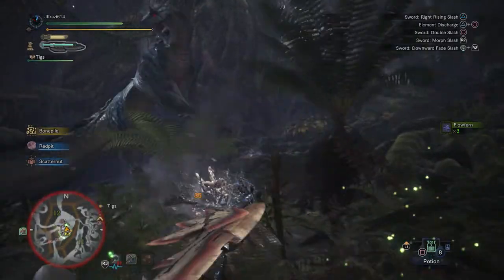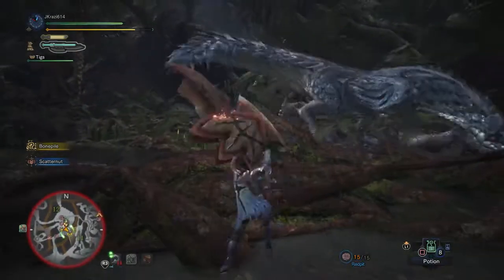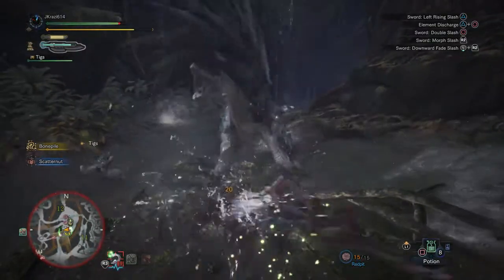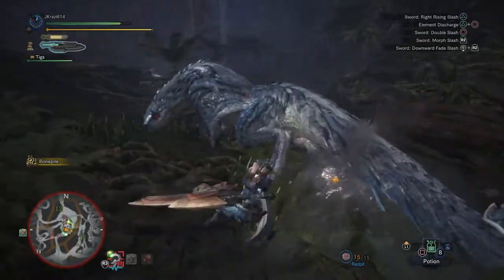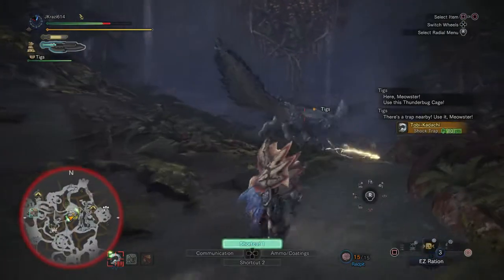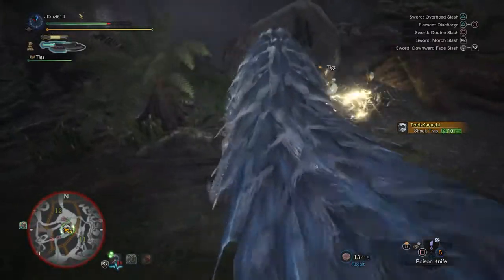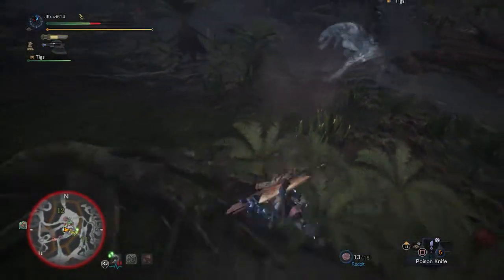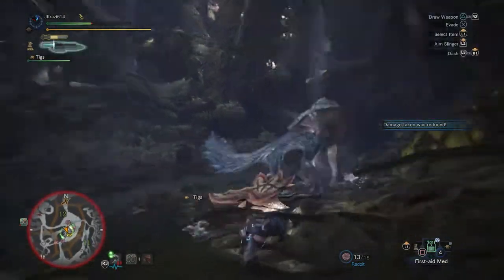Its weak point is the tail - it can be broken but it just can't be severed. It kind of looks like a flying squirrel. In low rank they give you poison knives, and poison does actually work on it.